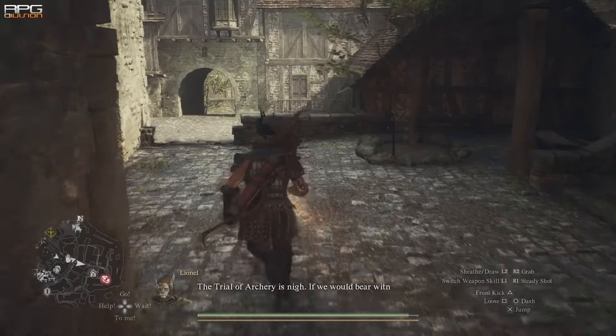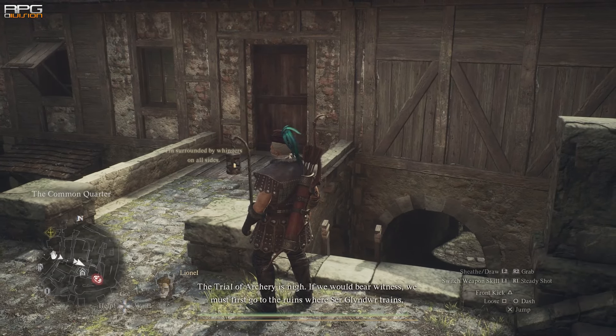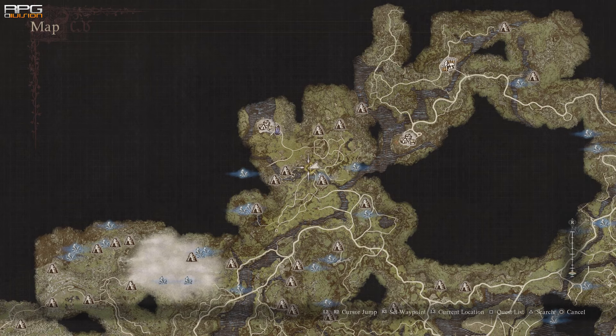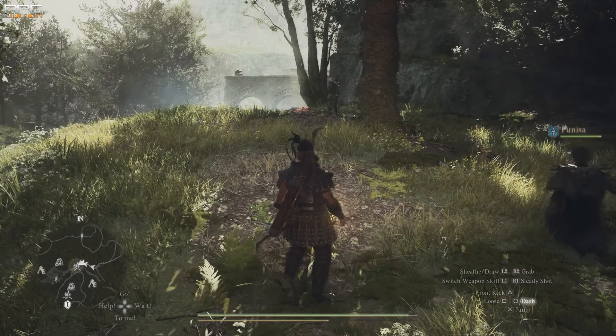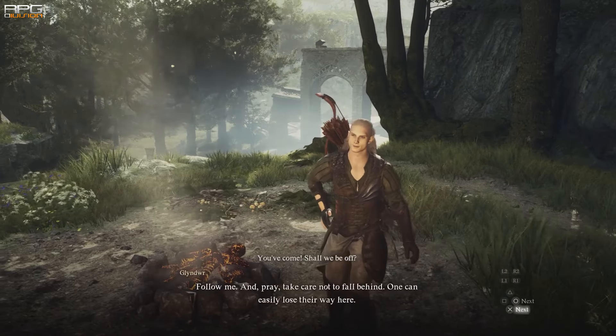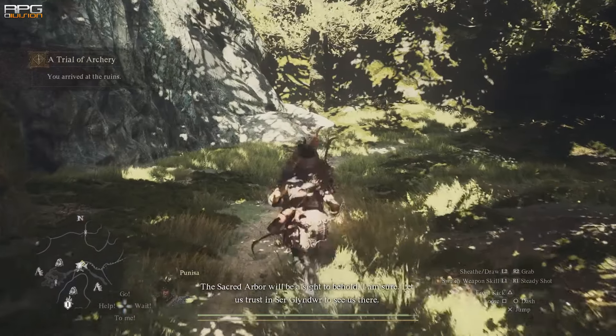The trial of archery is nigh — if we would bear witness we must first go to the ruins where Sir Glendor is. Go to the marker on the map and he's gonna be waiting for you there. Walk with him to Sacred Arbor and watch some scenes play out.